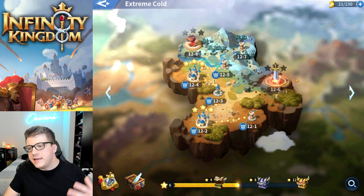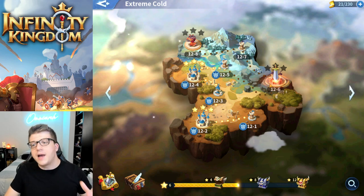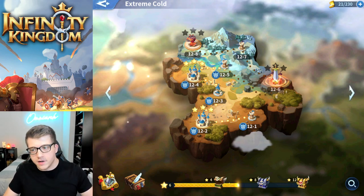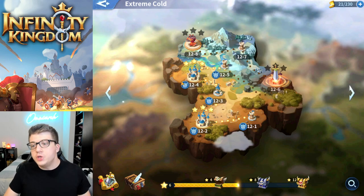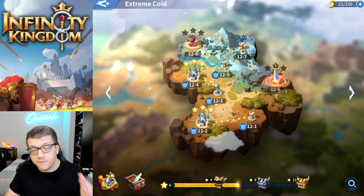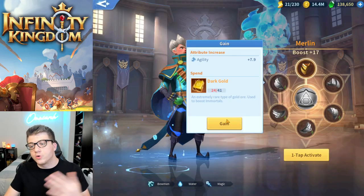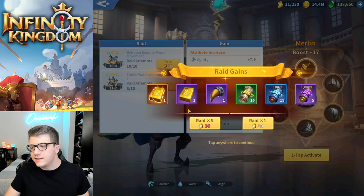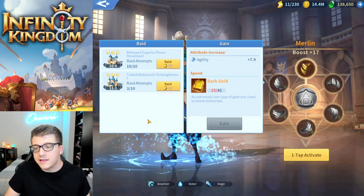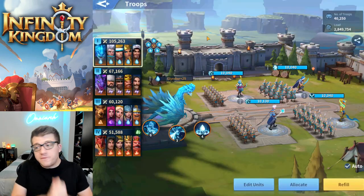I recommend pushing through the Well of Time as far as you can and getting three stars on each level, because once you three-star a particular level, you no longer have to manually defeat it every day. You just tap the button, it spends your SP automatically because it knows you're capable of defeating that level, and you don't have to worry about it ever again.